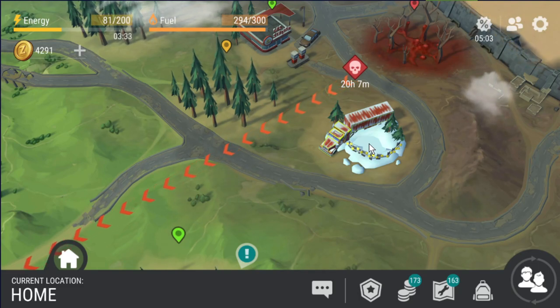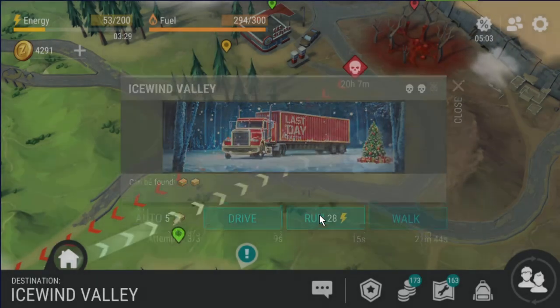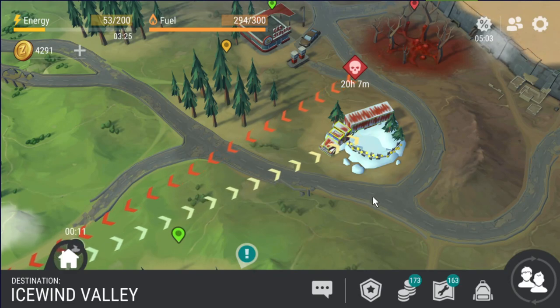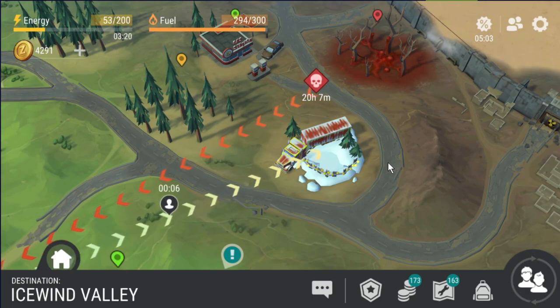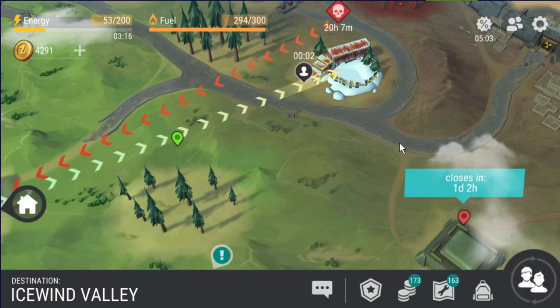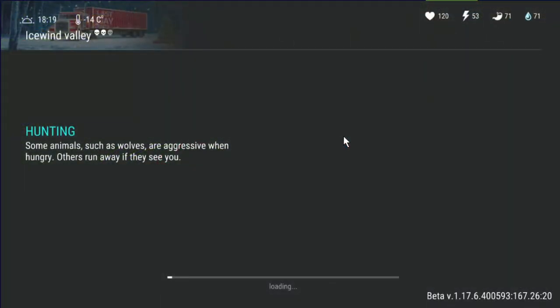What we're trying to do is optimize and get the maximum amount of Christmas items you can get every 12 hours. To do it, the first thing you're going to want to do is go over to the Christmas zone, which is Nick Santy's Chill Out. I've tested this and it does work every single time for everybody. I've had other people check it as well — works completely fine for them.